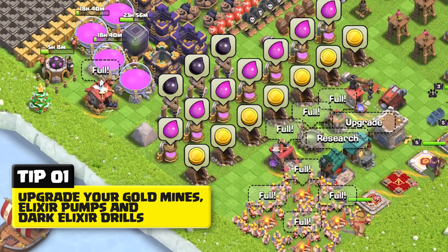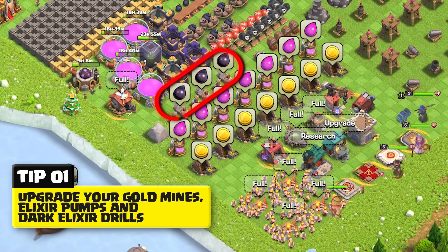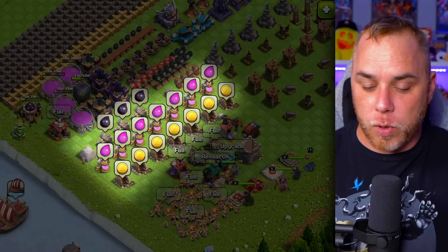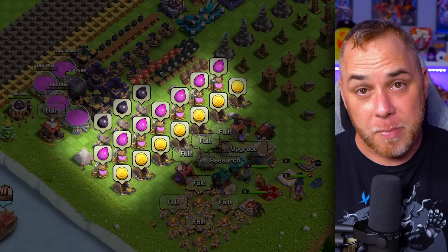Tip number one: upgrade your gold mines, elixir pumps, and dark elixir drills. Players who grind every single day will say you don't need to upgrade them because they're stealing large sums from multiplayer battles. But at some point you need to sleep, and if those buildings are at higher levels when you log back in the next day, you will gain a large amount of passive loot. Why would you not want free loot?